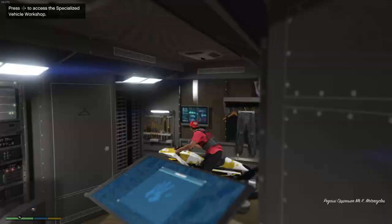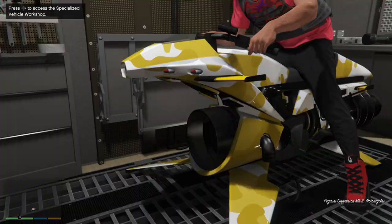Once you've made it to the Terrorbyte, enter the Terrorbyte on your Oppressor. Once you're inside, hop back onto your Oppressor and press the directional button to your right.